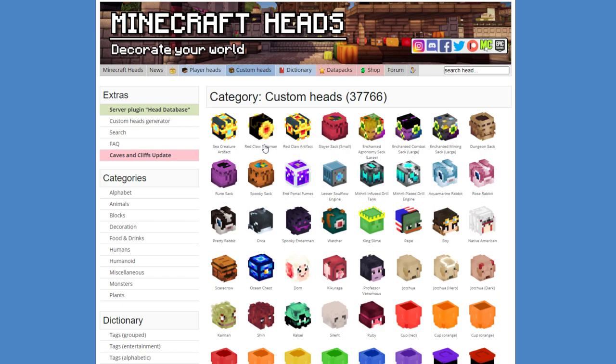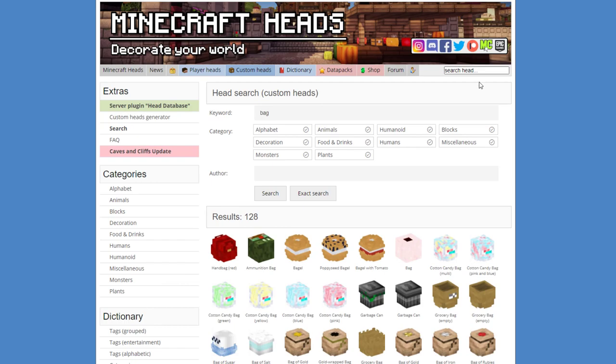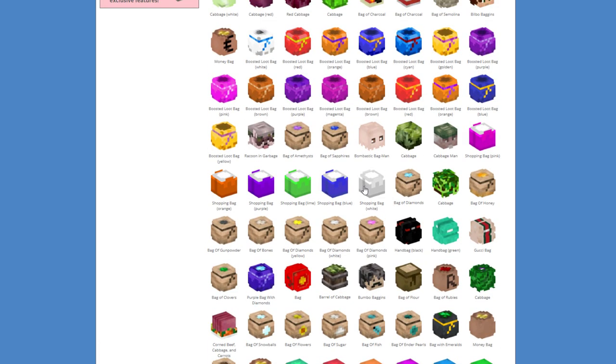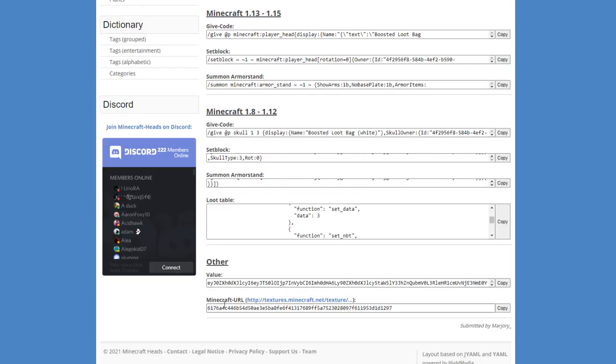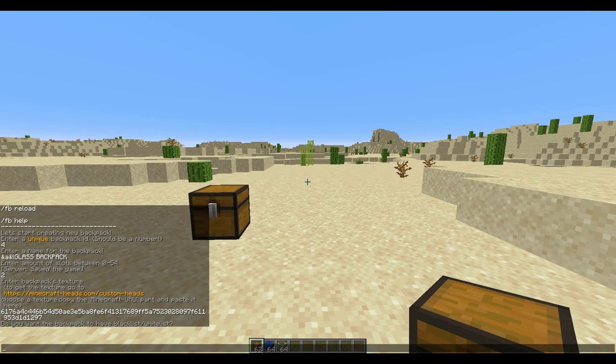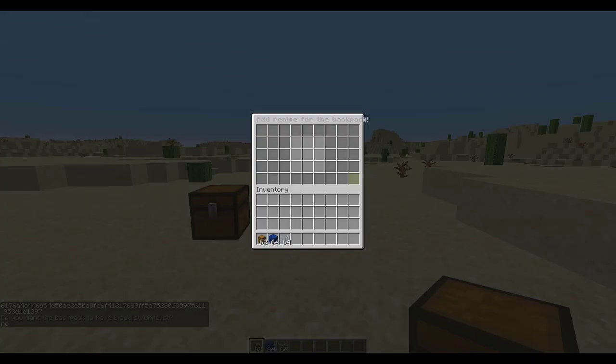Now we can select the texture to use — hit the link in chat, hit yes, and here we are on Google. This website has 37,000 heads you could choose from. I'm going to search for 'bag' at the top to find something relevant — this is where I got the other ones from. I'm going to go with this one, scroll down to the bottom to the Minecraft URL, hit copy, go back into Minecraft, paste it in chat, hit enter, and that sets the Minecraft head for your bag. Then it asks whether you want a blacklist or whitelist for certain items — I'll say no.